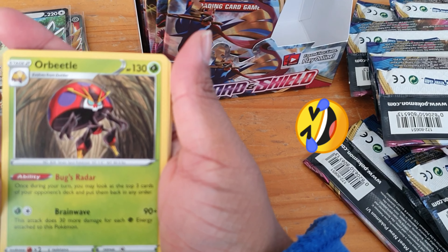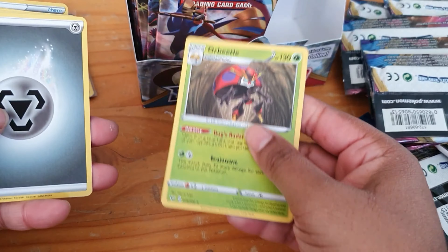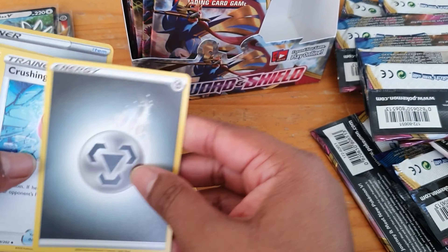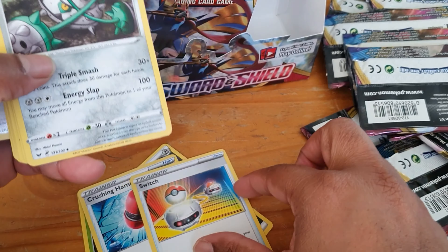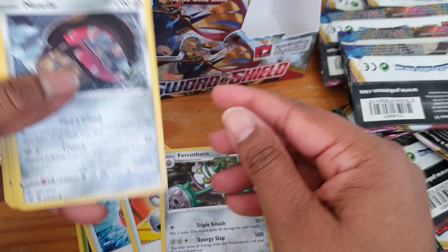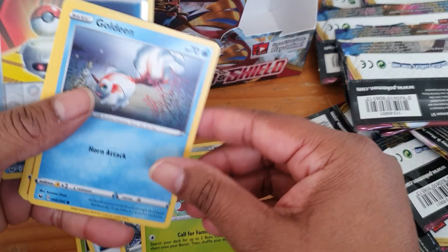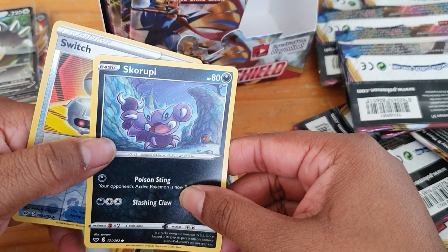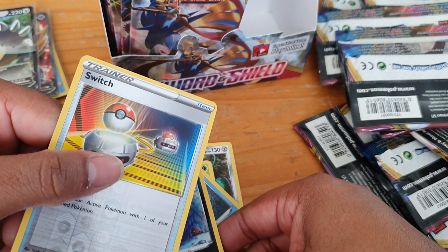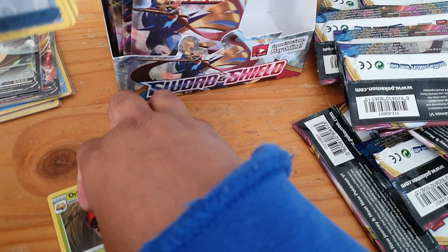Our regular rare was just an Orbeetle. We have energy, Crushing Hammer, Switch, Ferrothorn, Morpeko, Gossifleur, Goldeen, Diglett, Skorupi, and the reverse was a Switch. Nothing in there — sorry that I messed that one up.